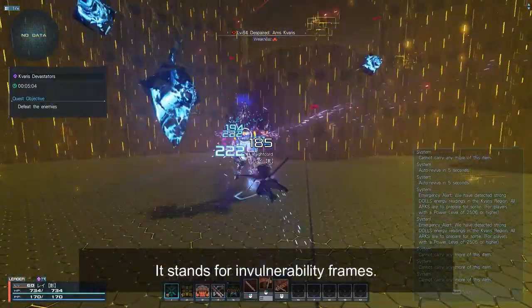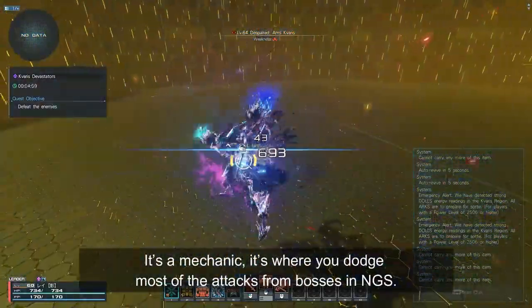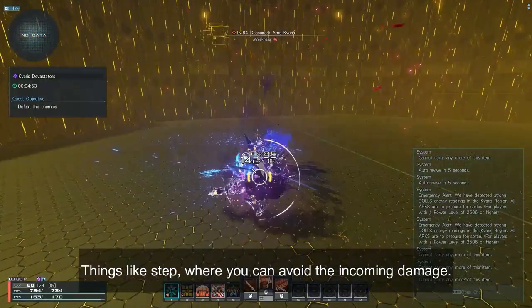I-frame, which stands for invulnerability frames, meaning you won't be taking any type of damage during these frames. It's a mechanic where you dodge most of the attacks from bosses in NGS — things like Stab, where you can avoid the incoming damage.